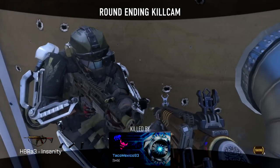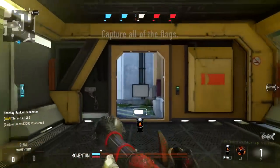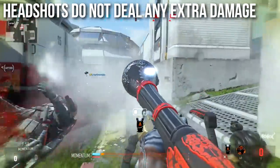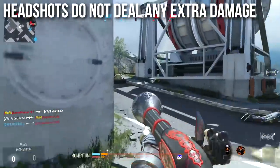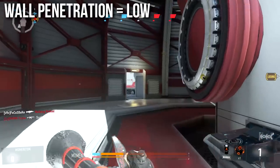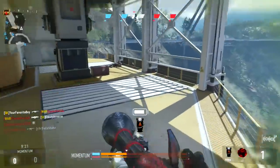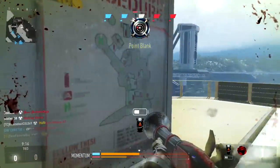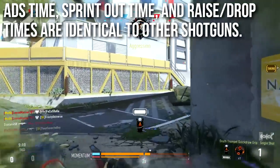That's why I highly recommend aiming down sights to get the tightest possible spread — it's still not great, but it's the best option. Headshots deal no extra damage on the Blunderbuss whatsoever, so going for headshots is totally worthless. Wall penetration is low, the same as most shotguns, so don't expect to wall-bang people. Aim down sights time, sprint-out time, raise and drop times, and mobility are all identical to other shotguns.